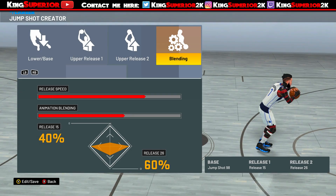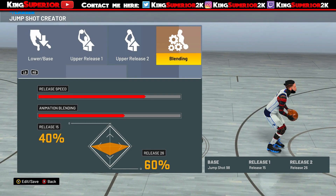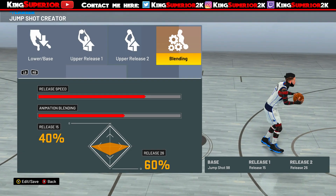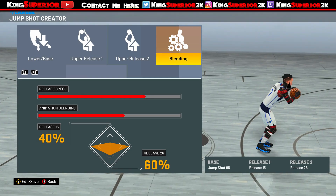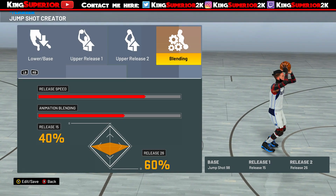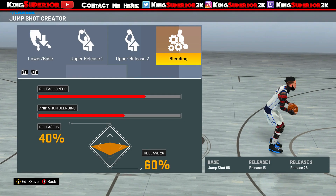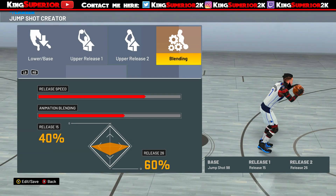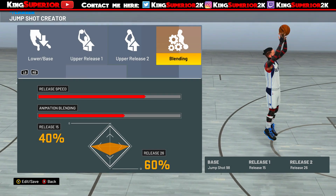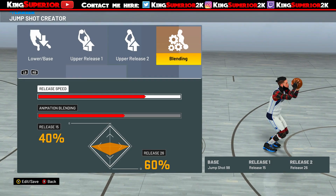Months ago I used to have the speed all the way up to 100, and the shot used to work better at 100 speed in my opinion. I used to go crazy — it was a really fast shot at 100 and I wanted to get off quick stops and shoot really fast, greening consistently. When next gen 2K dropped and I started playing on next gen, the releases felt so slow, and I got used to that next gen speed.